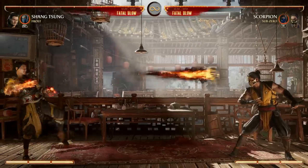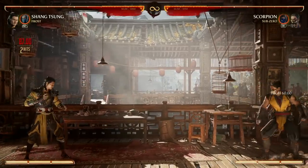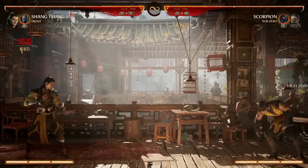Another way to create good spacing is your fireballs. You have down forward one, down back one for two fireballs, then you have down back forward one for three fireballs, and you can enhance all of those for more fireballs.